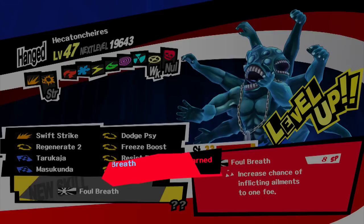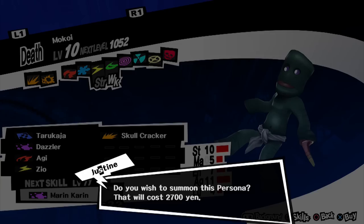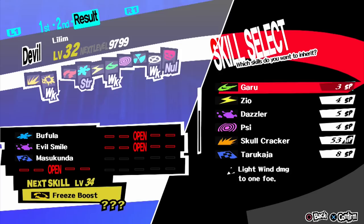For rank 8, you must create a Hecatoncheires with Masukunda. You can create a Hecatoncheires using Unicorn and Lilim. Unicorn can be found late in the fifth palace or by an early fusion with Kintoki-Douji and Isis, both personas needed in our previous ranks. Lilim is found in the fourth palace or easily created using Kaiwan and Mokoi, both personas obtained early in the game. Lilim has Masukunda passively, so just fuse the two and create a Hecatoncheires with Masukunda passed down from Lilim. You must be level 42 to create this.